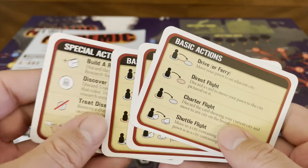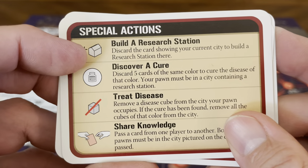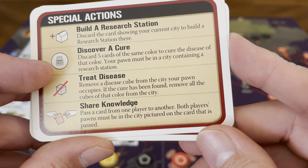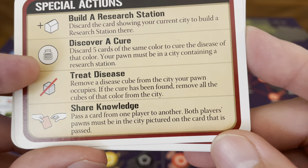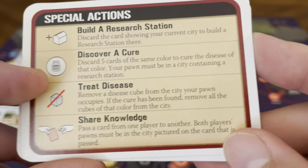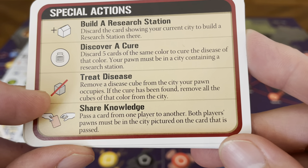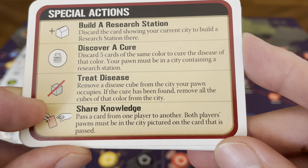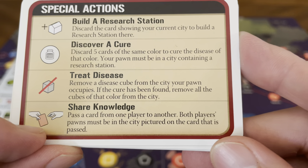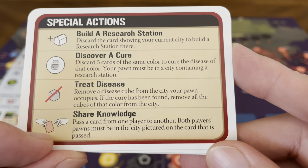The back is the special actions side. Build a research station: discard a card showing your current city to build a station there. Discover a cure: discard five cards of the same color; your pawn must be in a city containing a research station. Treat disease: remove a disease cube from the city your pawn occupies; if the cure has been found, remove all cubes of that color from that city. Share knowledge: pass a card from one player to another; both players' pawns must be in the city pictured on the card.